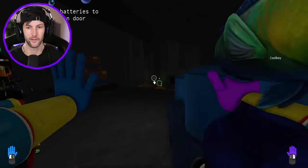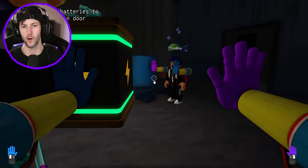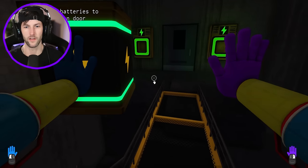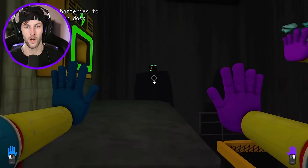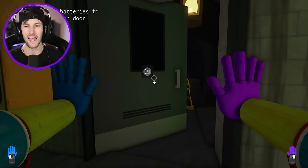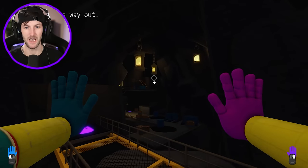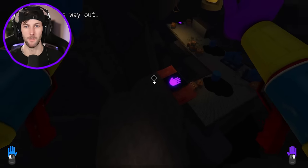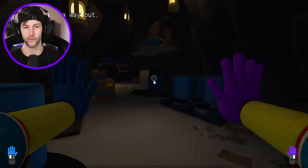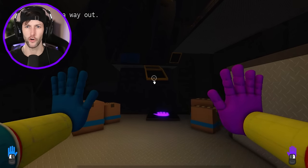Now we have to find the batteries to open the door. They're right here. This is gonna be so easy. We got one of the batteries, and the other one is right there. Put that one in. That one in. Easy. Now we got jump pads. We are in the cave of Poppy Playtime, underneath the factory. So technically we're like underneath the school. We went from the school to underground.